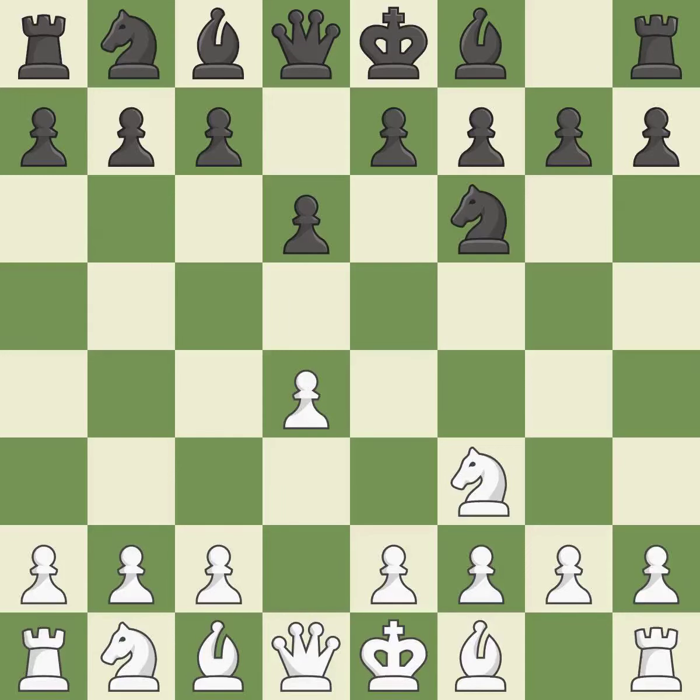This develops a knight from its starting square, activating it. When c4 moves into the center, it takes over control of the d5 square and gets ready to advance the knight behind.